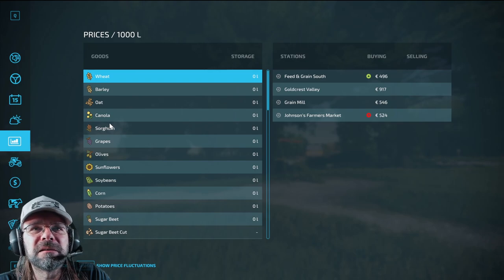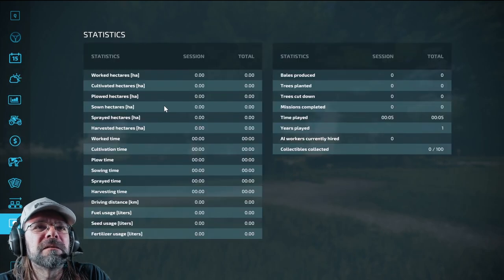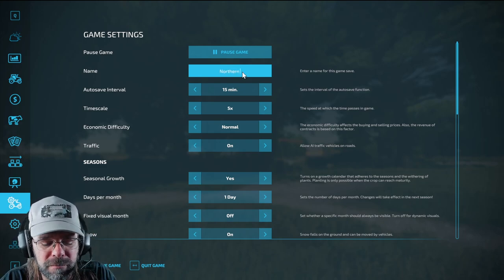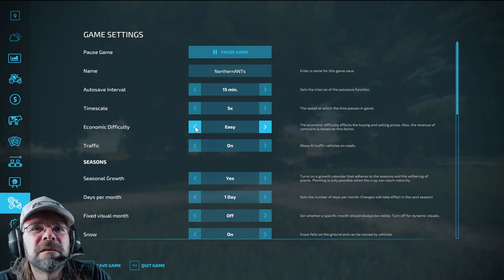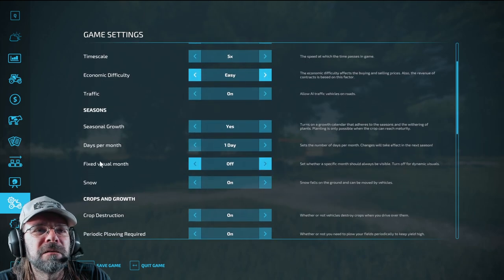Okay, let's get into our settings. Name your save game — Northern Ants. Auto-save every 15 minutes. Time scale is 5. Economy difficulty — the base sale price, I'm gonna go on easy. Seasonal growth — turn on seasonal growth calendar. Yes.